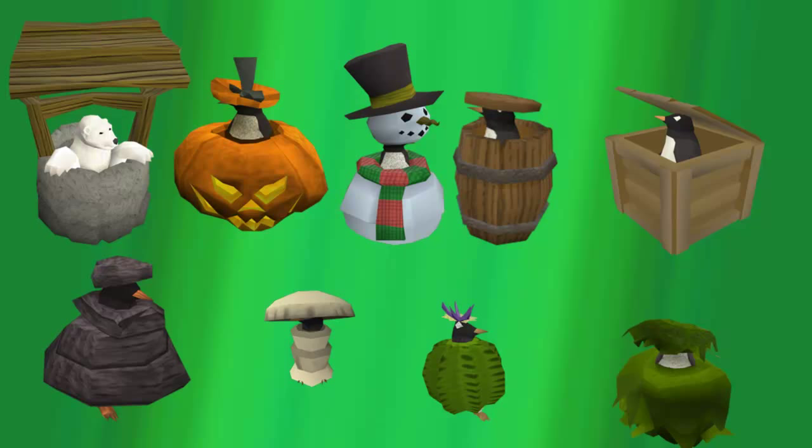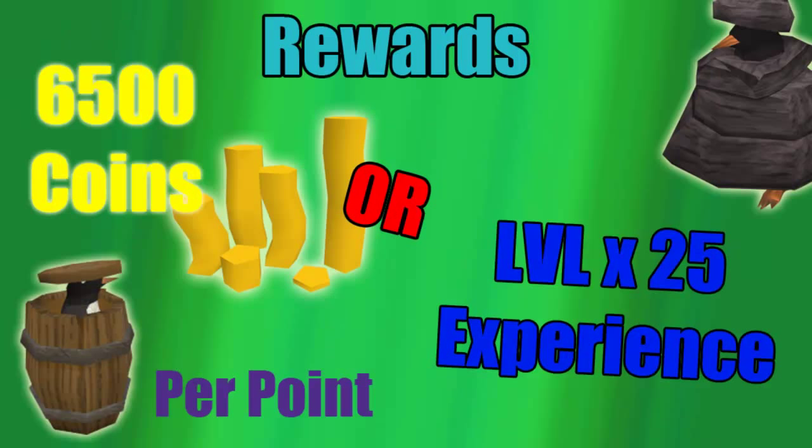During Halloween, all penguins become a pumpkin, and at Christmas all of them become a snowman. I love these periods because they're much easier to spot — they do not blend in, you can see the massively bright colours — you cannot miss them. It speeds the activity up quite a bit. And then you've got the polar bear, which can be done after the Hunt for Red Raktuber quest. So I'm sure you're dying to know what the rewards are. You can get coins or XP, and these rewards are per point.